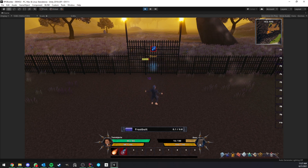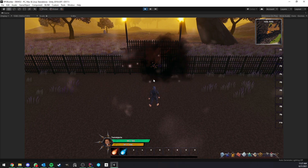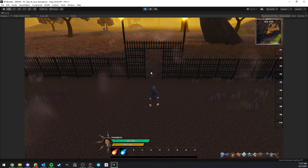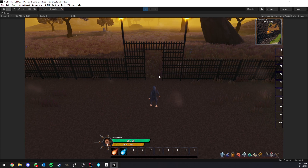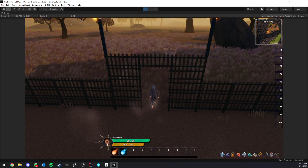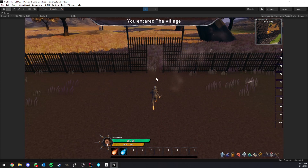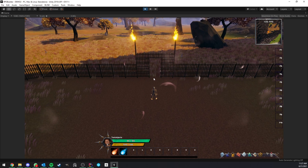The same applies for targeted abilities, AoEs, cones - all of that will work just fine. As you can see when it reaches zero health it gets destroyed and we can now walk through it. It also plays a destroy animation and particle effect.